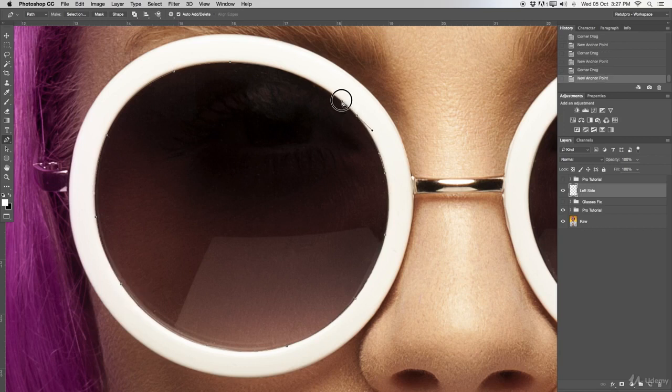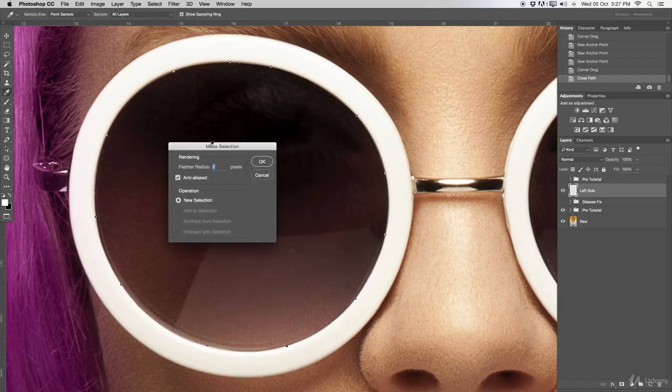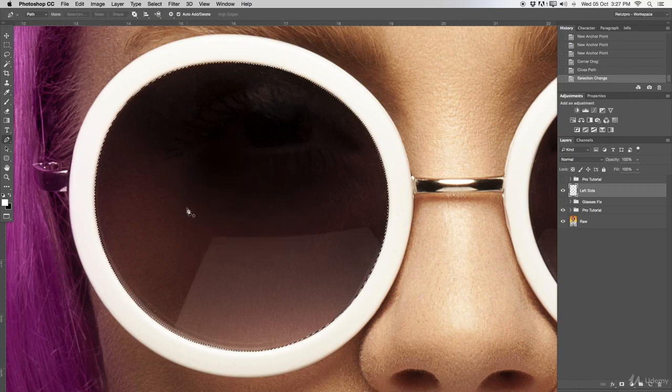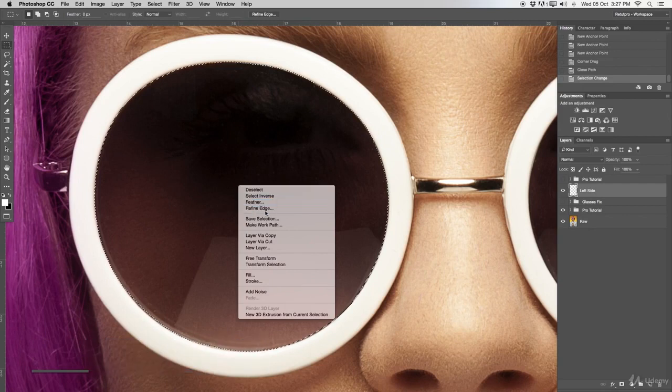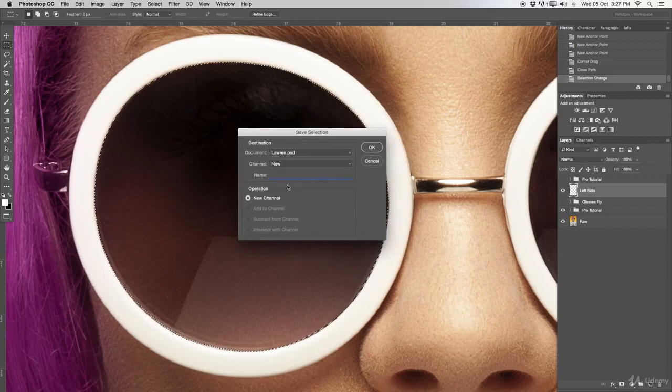We're almost done with our round path. Last few anchor points, and now we have a nice path around the glasses. I'm going to right-click and select 'Make Selection.' The feather radius should be zero so it's nice and sharp. Now I'll select M on the keyboard for the marquee tool, right-click inside the selection, and choose 'Save Selection' — so you can always call it up quickly. We'll save it as a new channel.